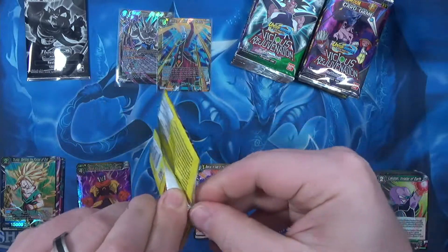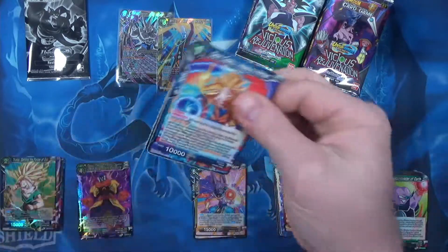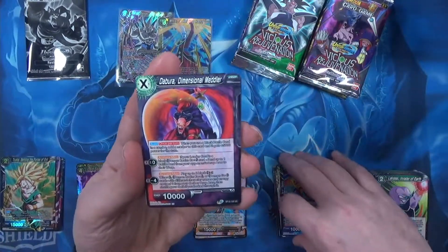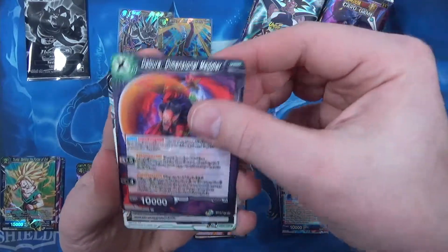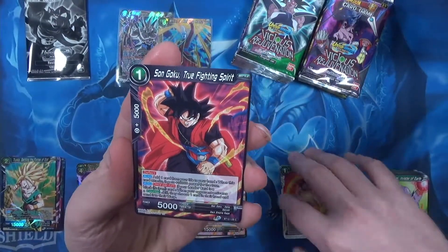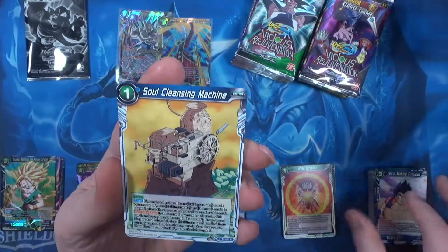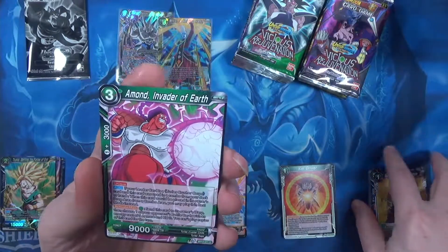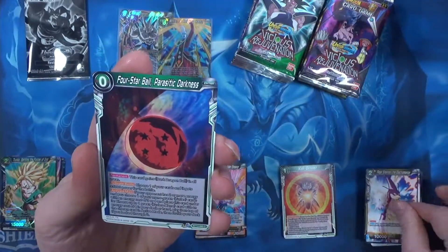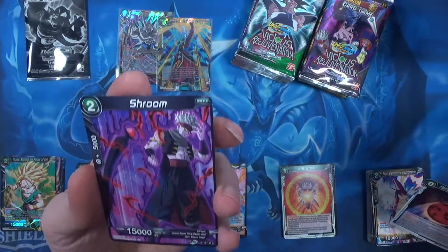I really don't like tearing packs at the little tear side there. I just feel like I'm going to damage a card. San Goku Heavy Hitter — that's a pretty sweet looking Dambora card.